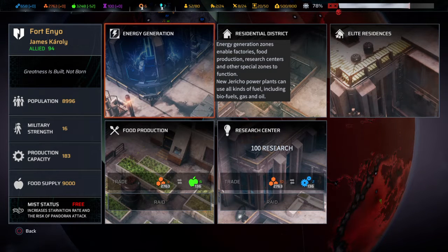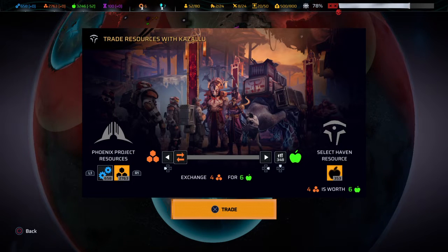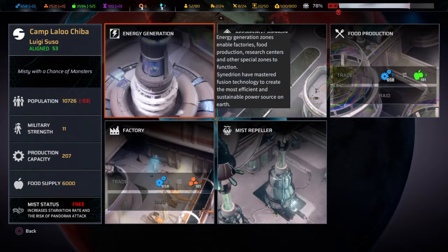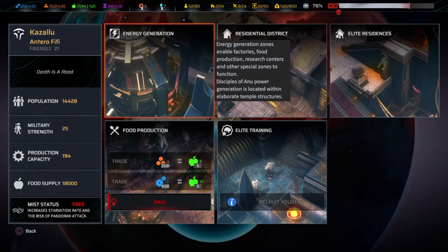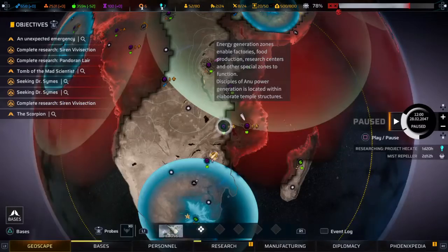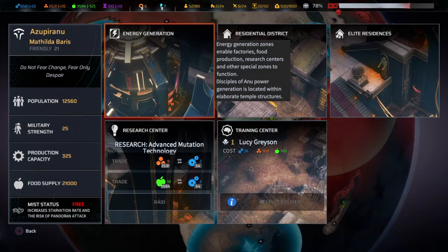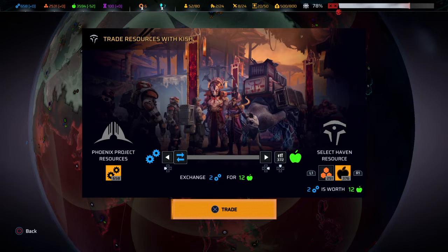Four for six — okay, we'll come down here. Trade four for six — definitely. Two for nine — no, we're not gonna do that. We've done this. Nine for two — okay, we can do that. Trade two for ten, two for twelve — we can do that.